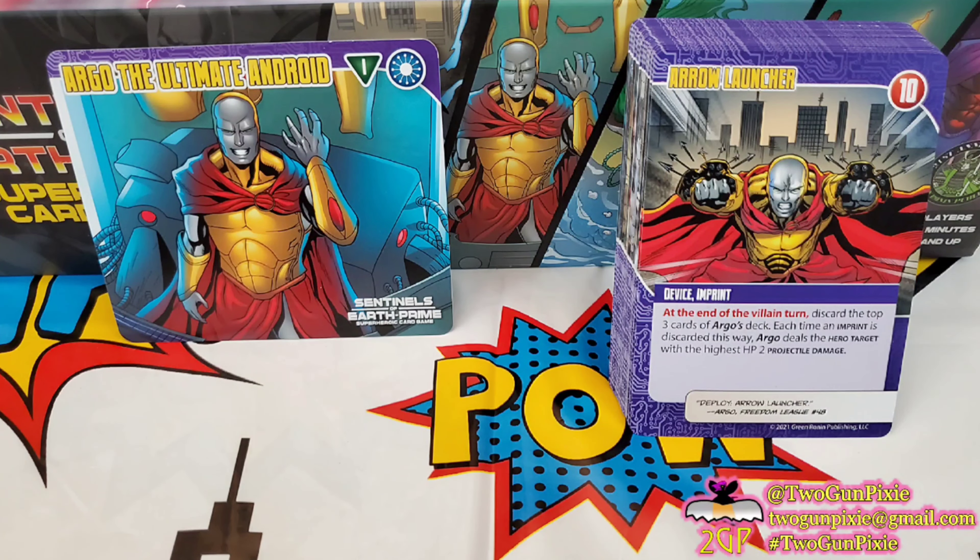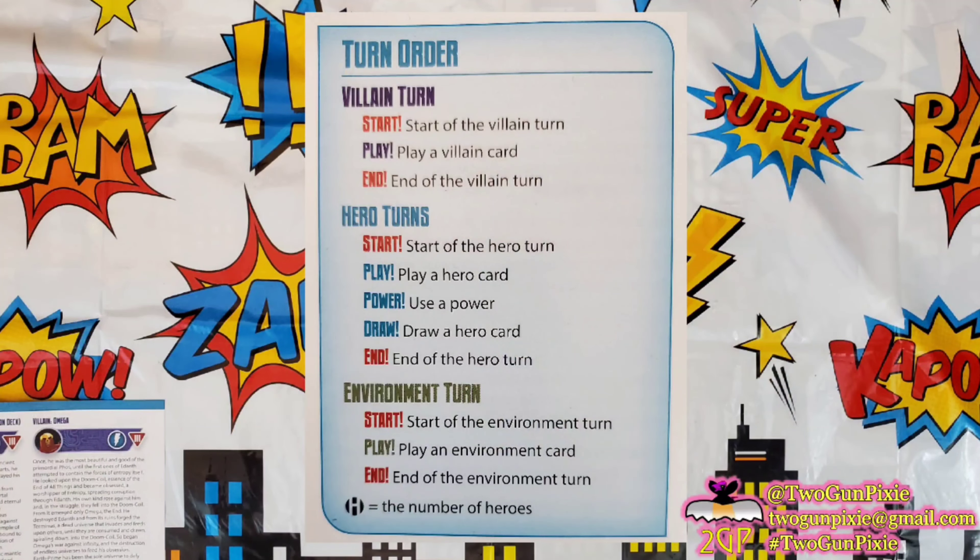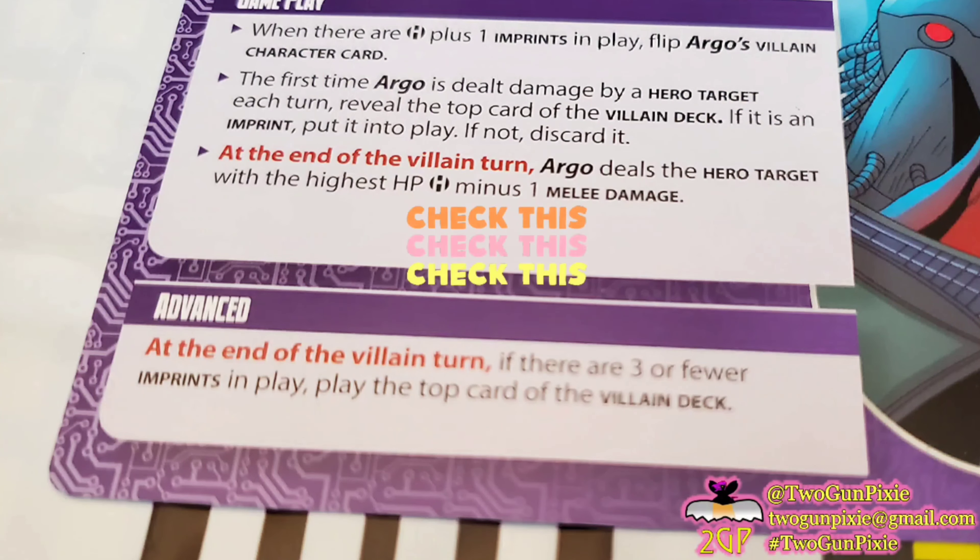At the end of the villain's turn, perform the weakness text of the imprint in play. It's very important that you don't do anything with this until this moment in gameplay. Then Argo deals the number of players in the game minus two hero targets with the highest HP three energy damage each. So the number of players minus two — if you have four players, then it's going to be two targets.